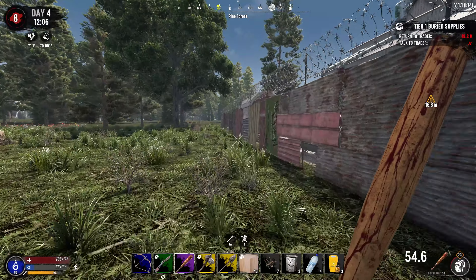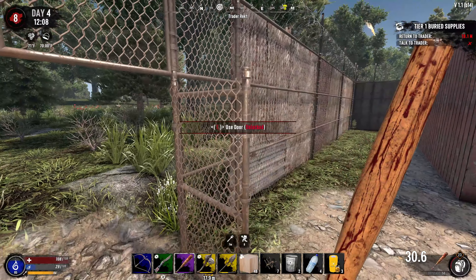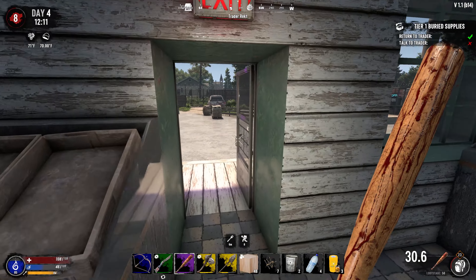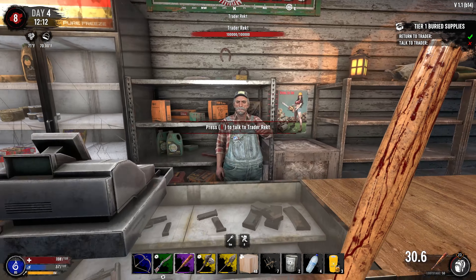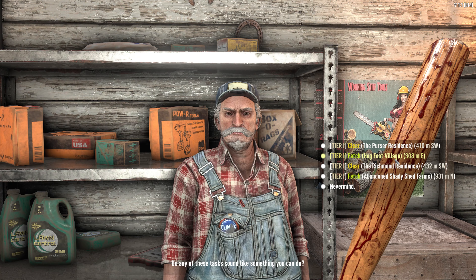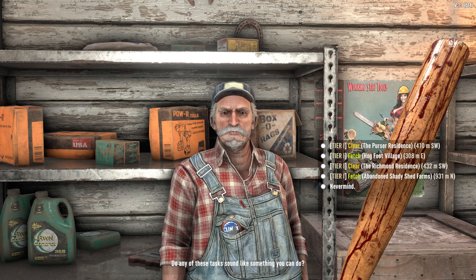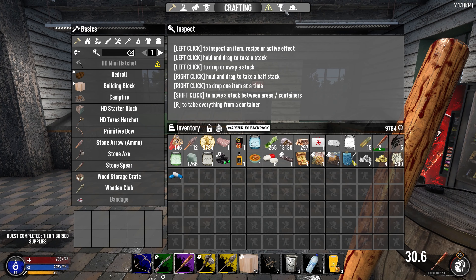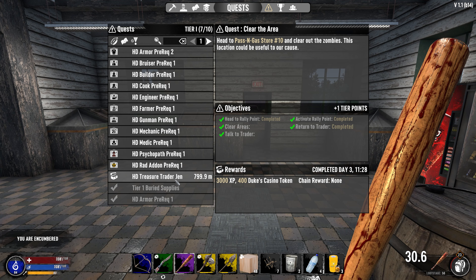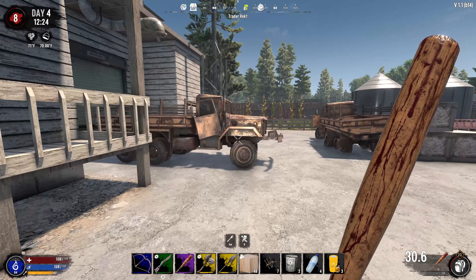Go in the back door — yep, over here. Nice, we're inside. Should have all these closed just in case somebody gets in. Please give me something good — I'll take the antibiotics because we might need that, we'll eventually get infected or die, one of the two. Got Purser Hogfoot Village and some residences — I think we'll just wait, none of those missions seem worth it. Let me check how many we've done: one, two, three, four, five, six — I need four more to finish. We might be able to finish that before day seven, which might be kind of huge.